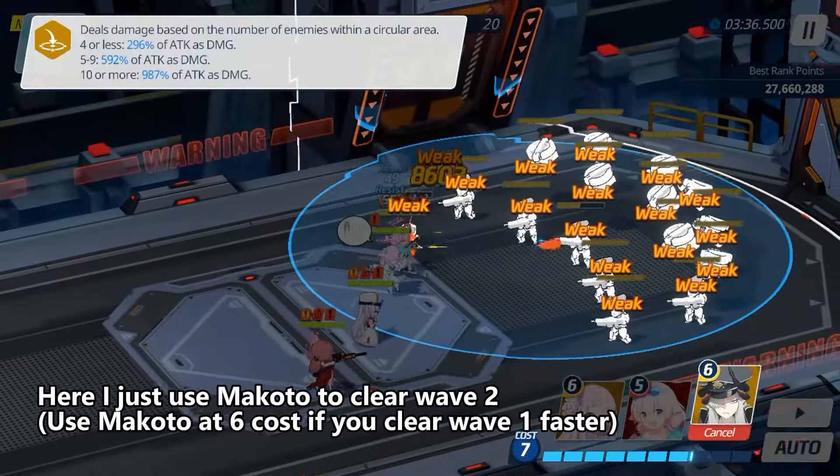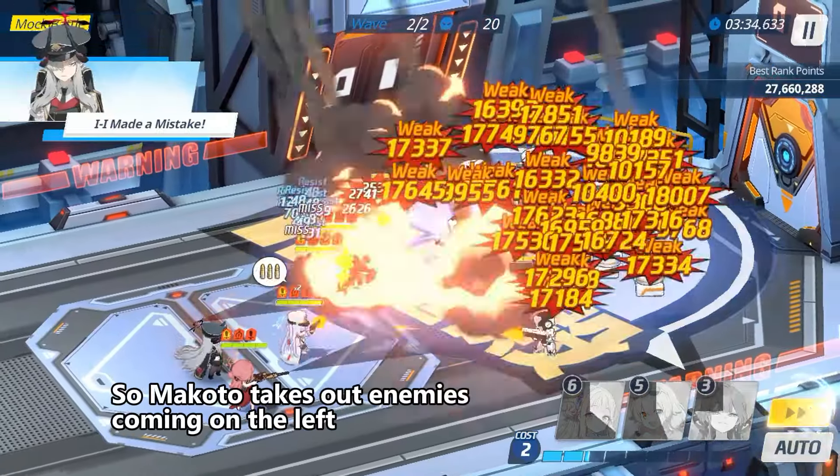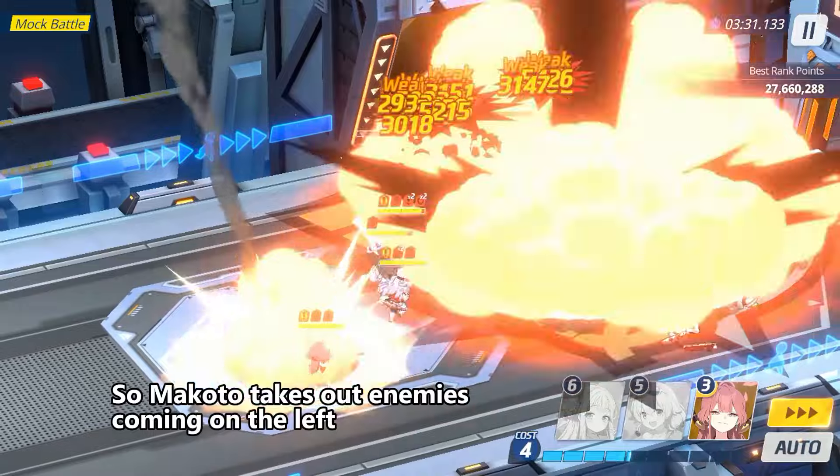Here I just use Makoto to clear wave 2. I waited till 7.5 cost, so Makoto takes out enemies coming on the left.